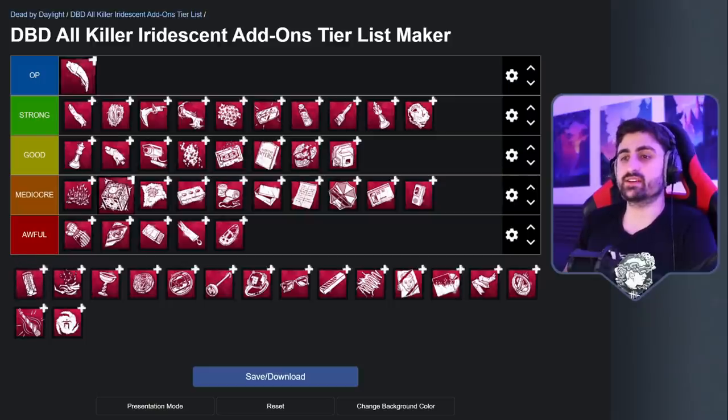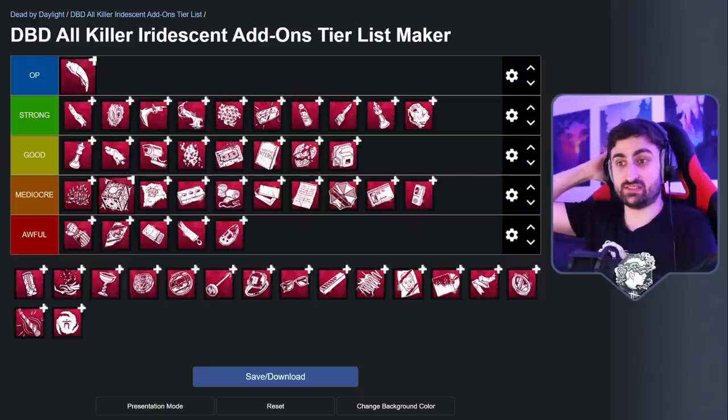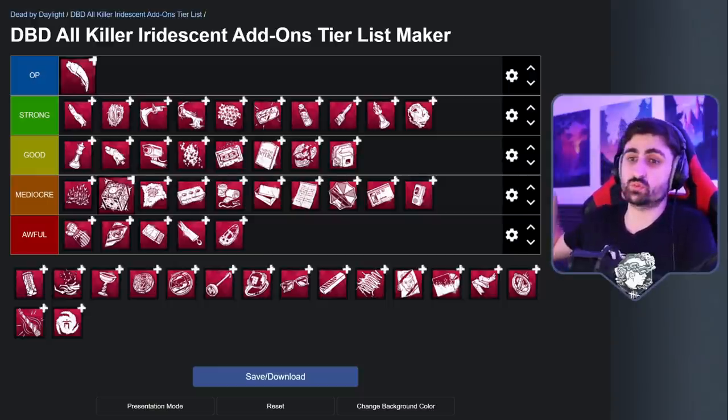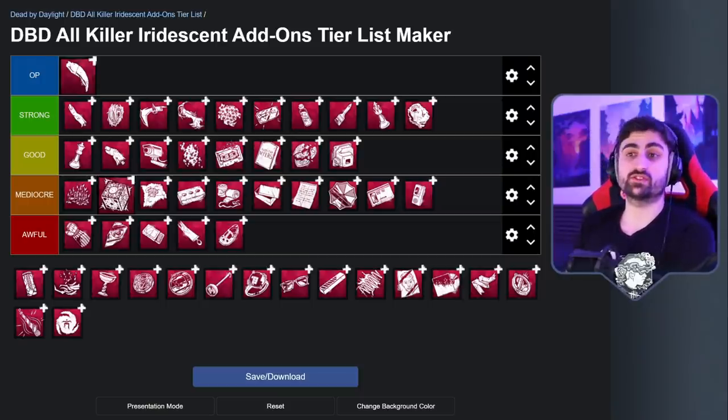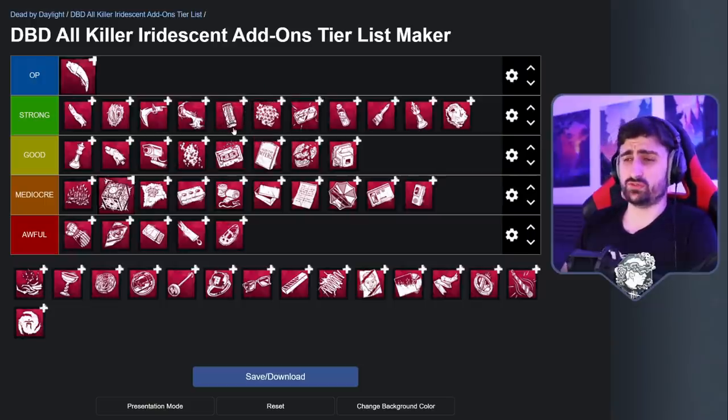Next up we have the Iridescent Seal on Plague. Anytime a generator gets done, you will get your power — but the power will be shorter by 20 seconds and you'll be a bit slower while you charge it, which are significant drawbacks. But getting 5 extra uses of your power, at least if they do all the gens, and it's pretty much guaranteed — that's pretty damn strong. If your other add-on supports this and helps you make use of it, you can have Tinkerer, have very strong perks, camp it out, and passively get your power. Survivors can only try to play around it, and typically they might not even realize you have it until halfway into the game. It is a bit of an acquired taste — much like Myers — an add-on you have to learn how to use. But it's otherwise really, really, really strong. If you learn how to use and play around it, it would probably destroy the average survivor you play against.